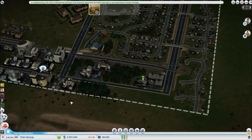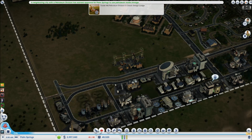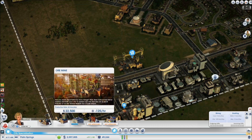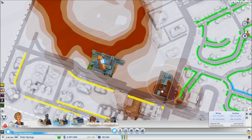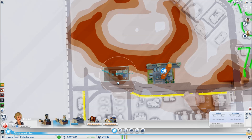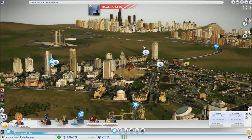Someone brings up a funny bug thread from the official forums: a player had a city full of medium-density buildings but zero population. When they scrolled out into the sky, all the moving bands — the residents — were floating in the air above the city. Hilarious.